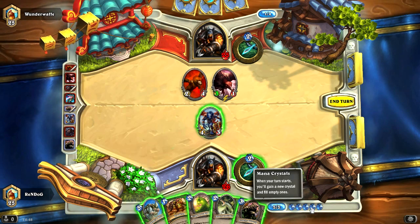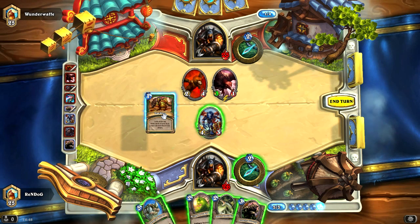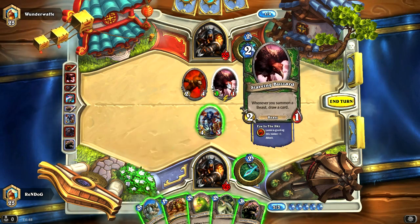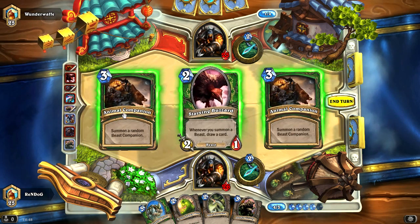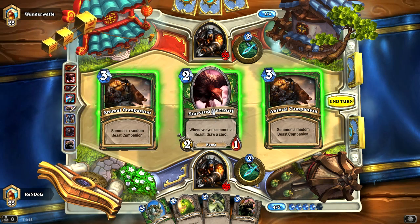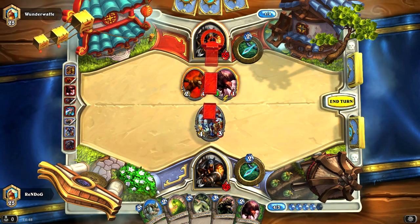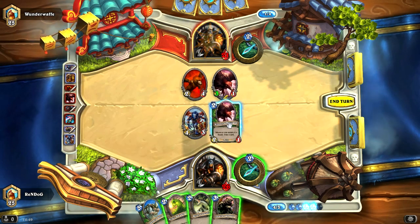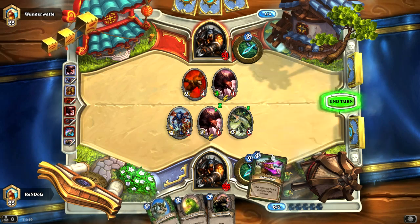I'm on 5 mana, so if I can find a Multishot I should be able to do some significant damage. I think I'm going to play Tracking — let's have a look at the top cards. This Starving Buzzard is worrying me; we know what kind of damage this thing can do. We get two Companions and a Starving Buzzard, with four mana left. I'm going to take the Starving Buzzard. I'll cash in my own Starving Buzzard by playing it and then a River Crocolisk to draw a card. What I'm really looking for is Multishot — and there it is! That is excellent.